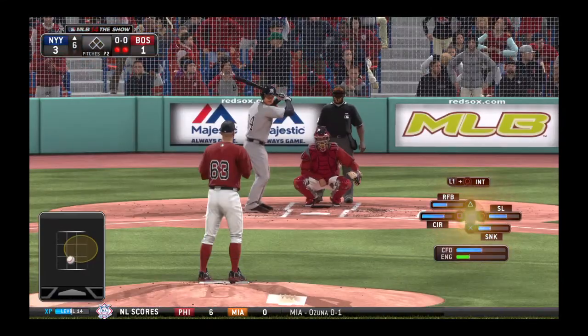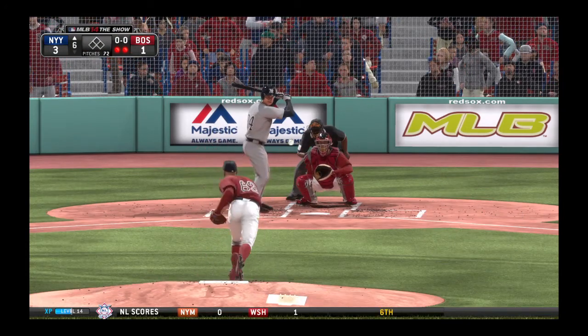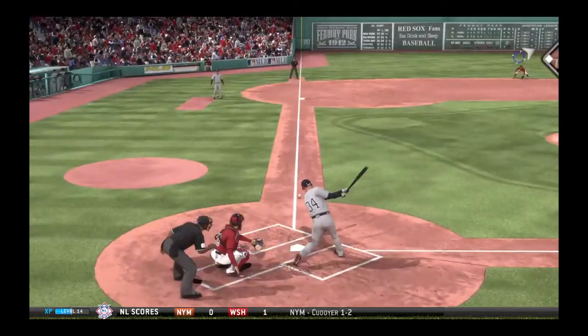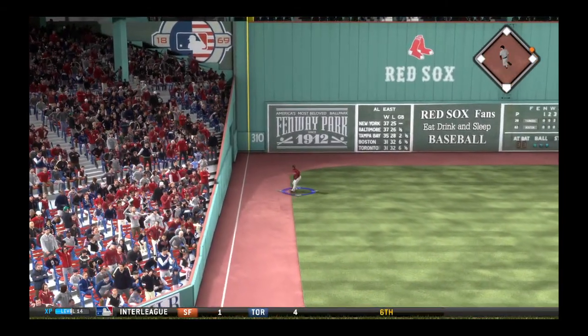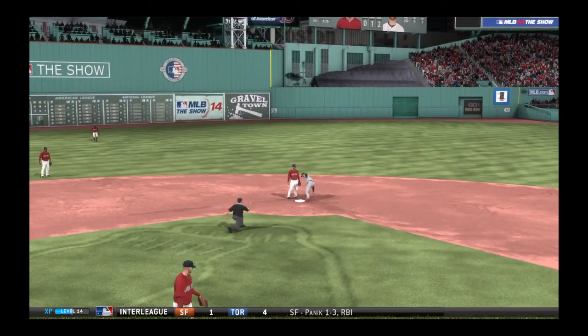Two away now. Brian McCann will stand in — he's one for two so far. Reaches for one and slaps it down the line at third, and this will stay inside the third base bag, a fair ball. The throw into second, the tag, and they'll get him at second.